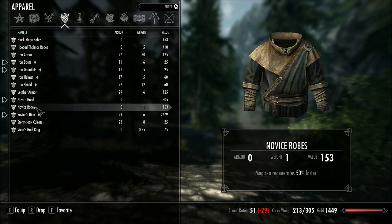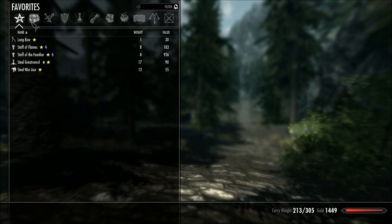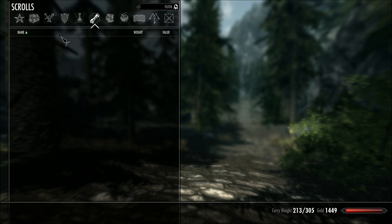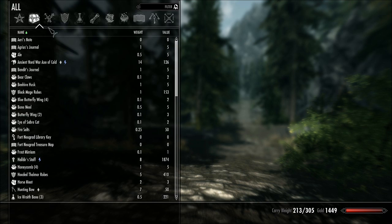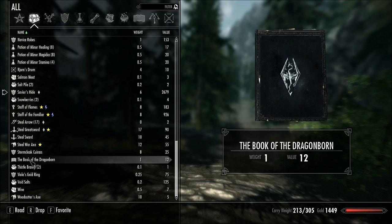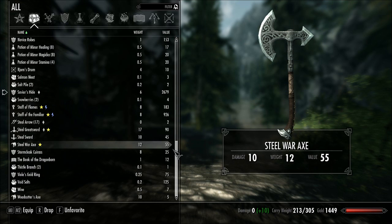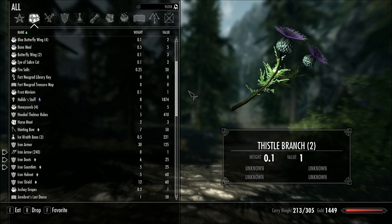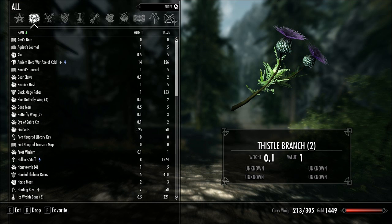It's called SkyUI and it is a brilliant mod that just makes your inventory so much easier to use. You don't have to end up scrolling down through lists and lists. You can see so much more — before, you could maybe see five or six items, but now you can see so much more. And another cool thing is they've got a filter search up there.